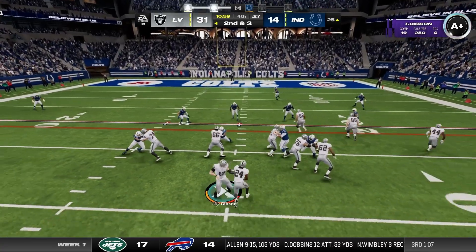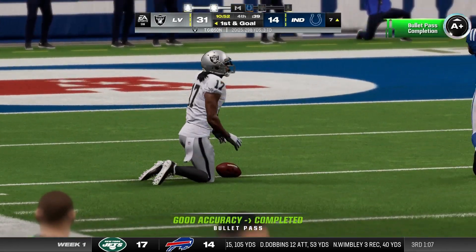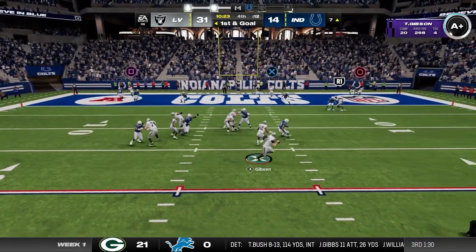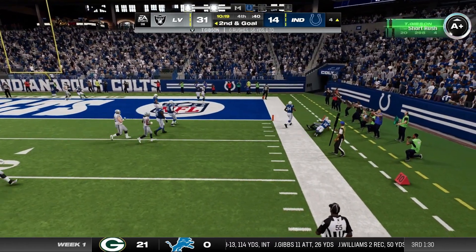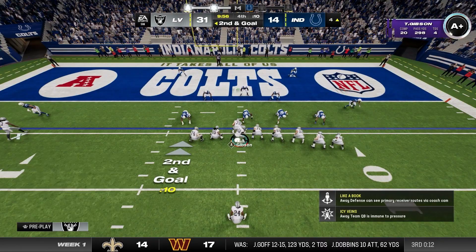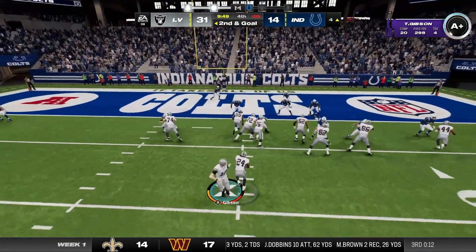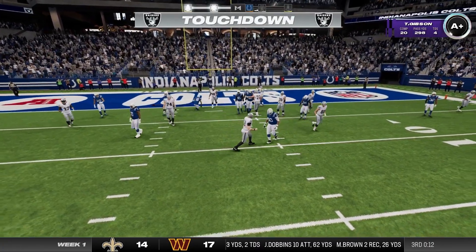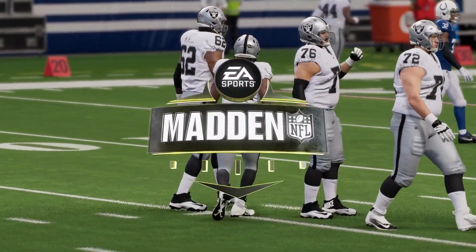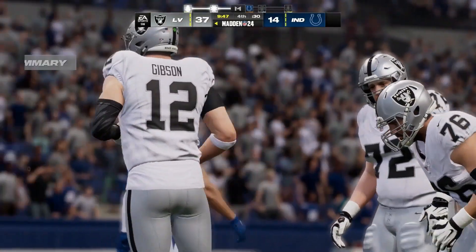Second and three from the 25, play action — we'll hit Devontae Adams on the comeback and he catches it and holds on. Devontae Adams is our lord and savior, especially in the red zone. Rolling to the right with Tyler, taking off to run — small gain down at the four. Second goal from the four, we'll hand it off — Eric Gray punches it in, touchdown again for the Raiders. Eric Gray, although a massive downgrade in terms of overall, does not feel like a downgrade when he's actually in the game. He plays mostly the same, and of course had that one game last season where he absolutely destroyed the single game rushing record.